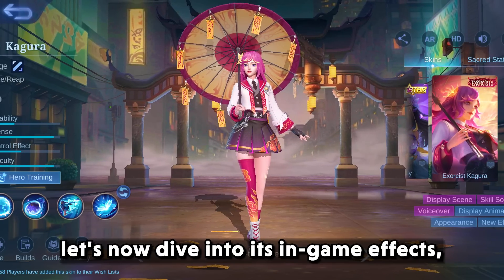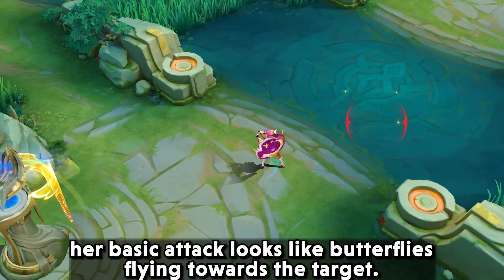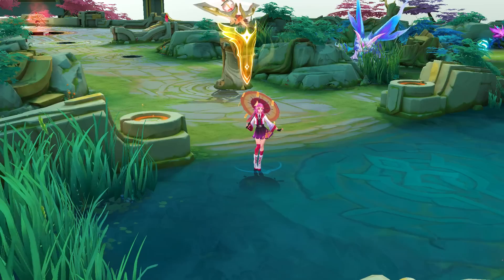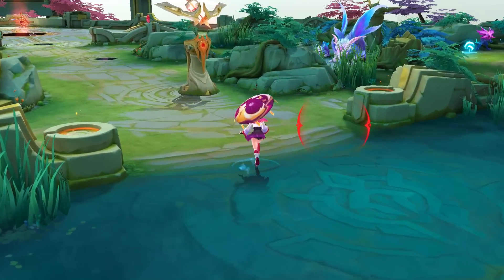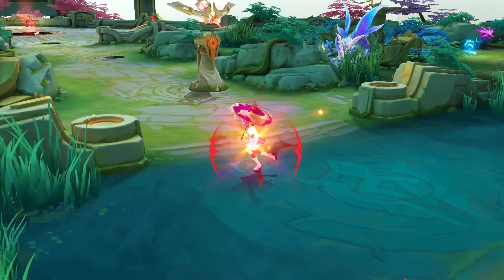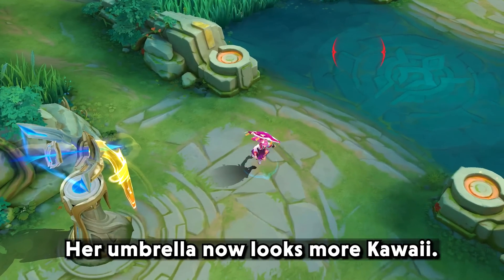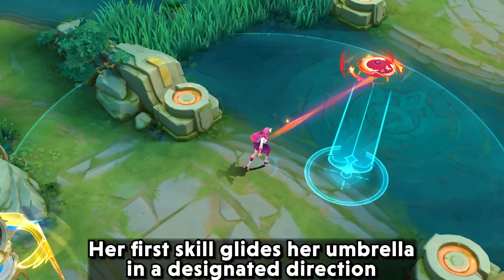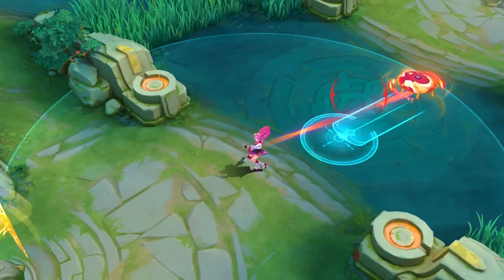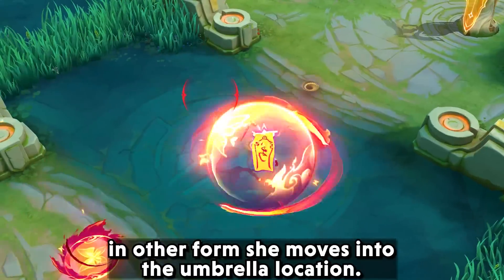Let's now dive into its in-game effects. Her basic attack looks like butterflies flying towards the target. Her umbrella now looks more kawaii. Her first skill glides her umbrella in a designated direction in her other form, and she moves into the umbrella's location.